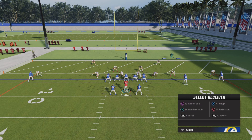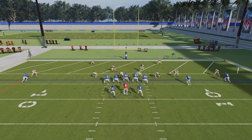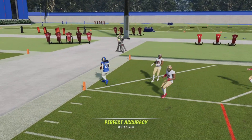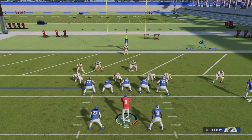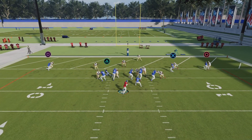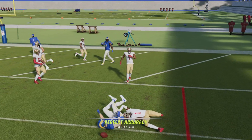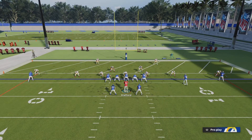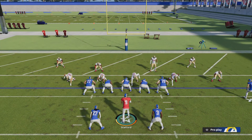Zig out the X receiver the other way, so you have one going to the left and one going to the right — this should easily beat man-to-man. You want to get them out of the man-to-man. Getting into the end zone, I did them with a zig out left and sent the running back out to the left, zig out to the right.